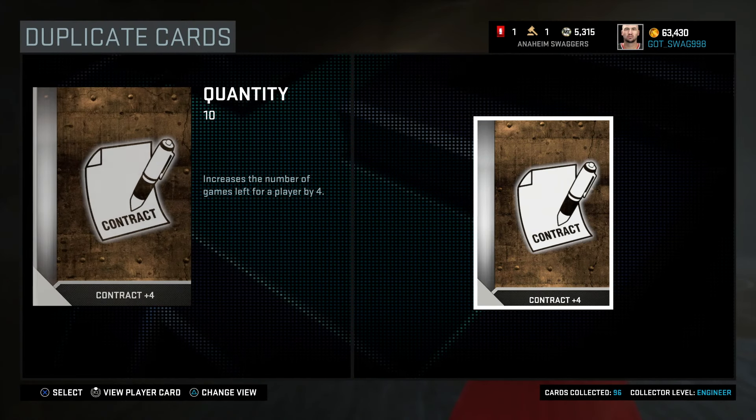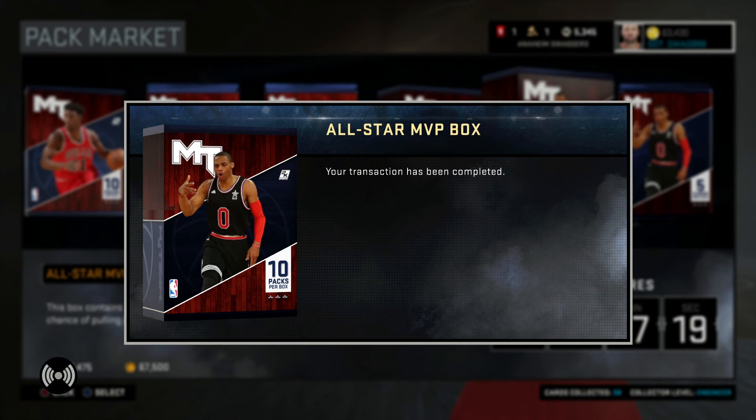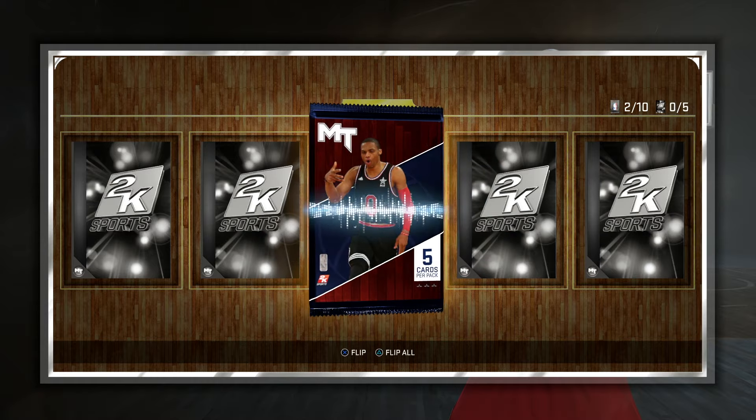Let's just hop straight into it, and on the first pack we get garbage. That was not the best way to start off this All-Star Pack, but last time we got an amethyst.